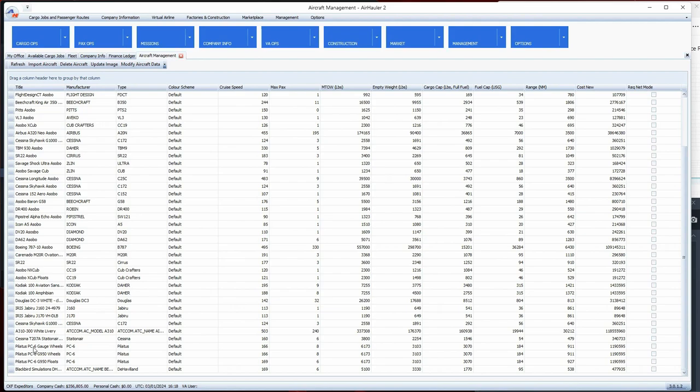Not all aircraft from the flight simulator get picked up automatically, partly because some third-party aircraft are encrypted. Air Hauler is not able to read that encryption. Fortunately there is a way around it - if you go to where it says Import Aircraft and click that, it will bring up a list.